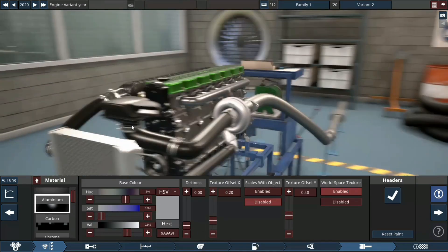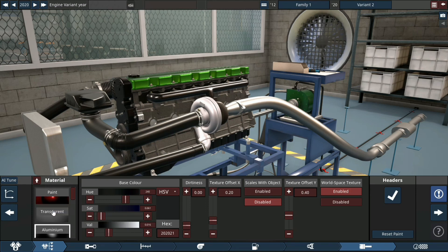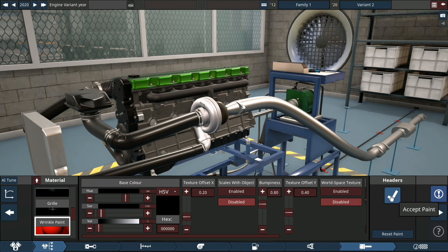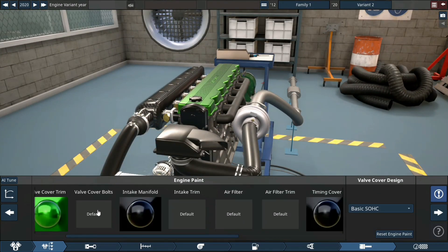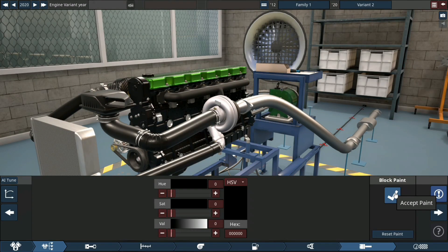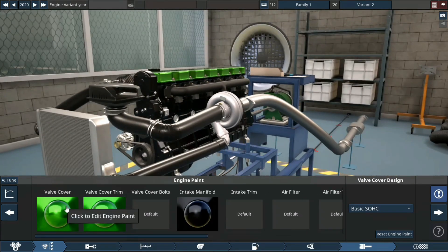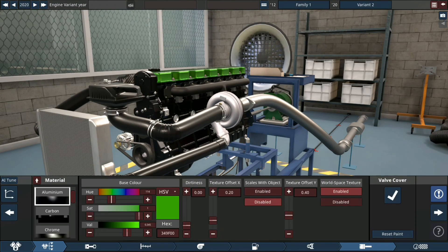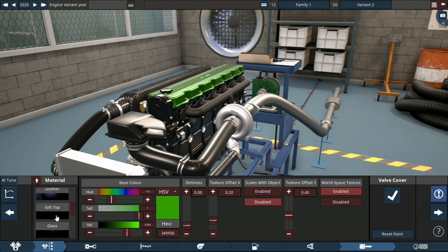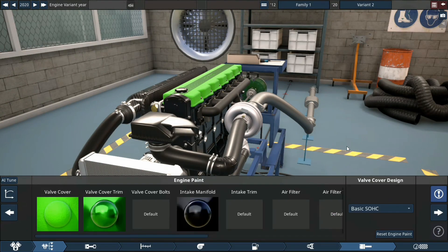Finish — paint them too, perfect. Ooh, the wrinkle paint looks good, I like it. The block is also looking perfect. The valve cover again — let's make that perfect. Wrinkle paint it is — yes, that's looking absolutely insanely beautiful, I like it.